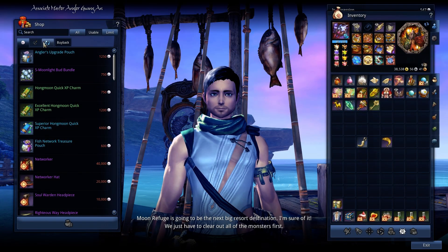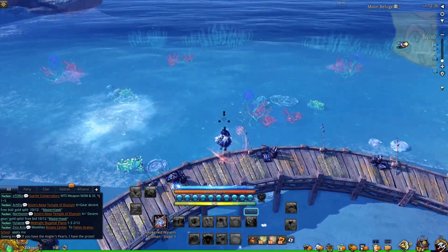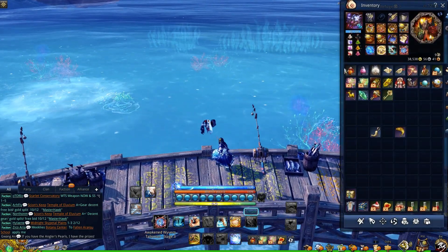Fishing can now be done automatically if you buy the auto bait. Go to any fishing ground and the general merchant will have it in the bait tab. It costs 10 silver per auto bait. To use it, simply right click on it and it will automatically go through all the bait.